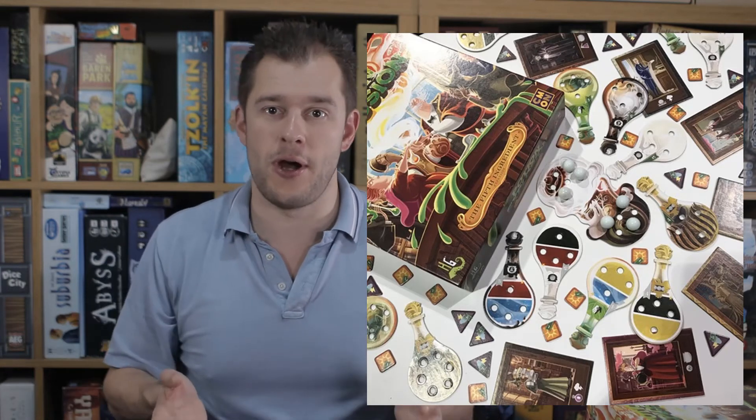Everything fits in this box but not exactly in a nice neat package, unless you are willing to bag up all the types of potions in separate bags. I just don't feel like opening six to eight bags full of potions every time I play. Of course the flip side is that if I don't bag them up, I have to sort through all the potions and find the individual ones. But what I'm saying is you are going to have to kiss that insert goodbye because this will not fit into it — it's not physically possible. So a bit of an annoyance with the storage solution, particularly as pretty much everything in this box could have easily just been in the base game.